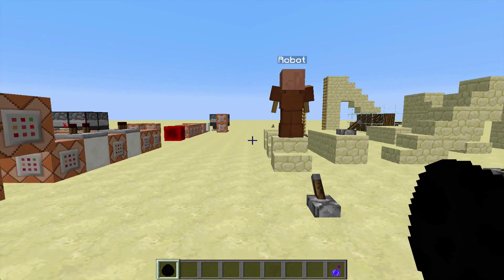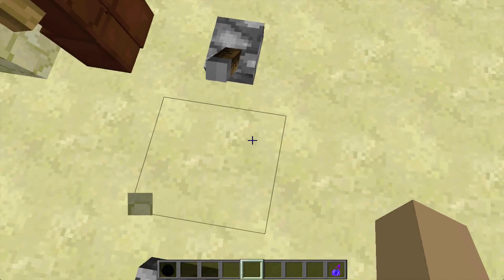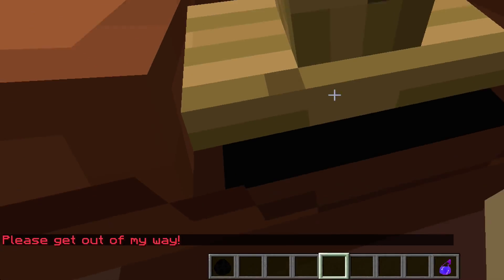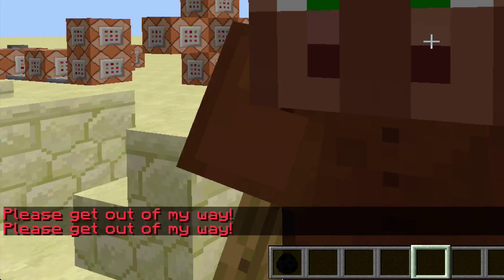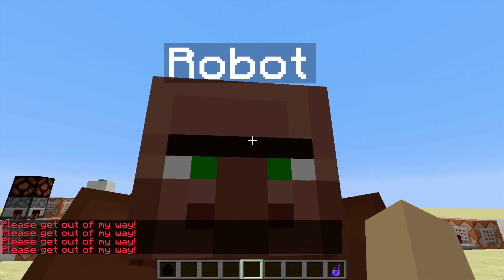Let's just spawn a new one in. There you go, successfully created robot. The first new feature is that we can stand in his way and he will tell us to get out of his way, because obviously he can't just walk through us — that would just be rude, wouldn't it?